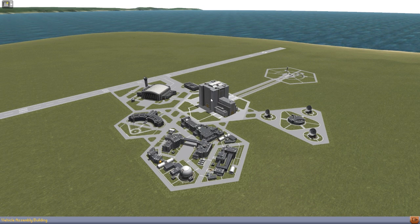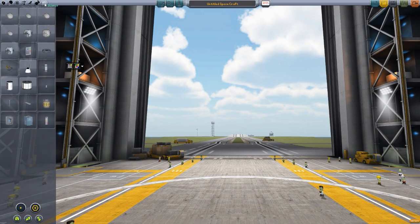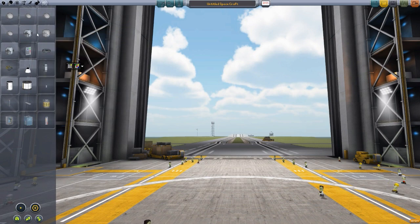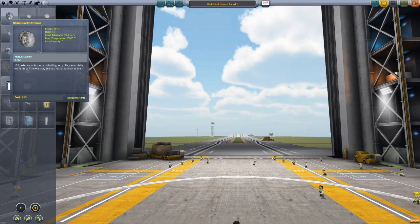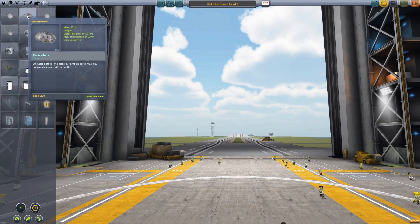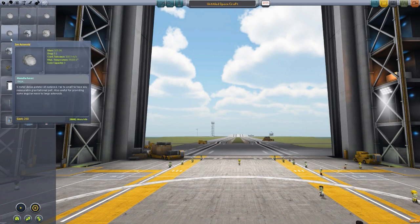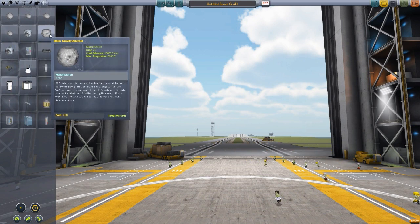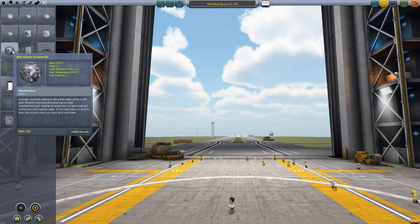Now, not like the various planet factory things — they're actually parts that you find under Science. We get these seven asteroids: a 100 meter gravity asteroid, a 20 meter asteroid, a 200 gravity potato asteroid, a 5 meter asteroid, a 15 meter ice asteroid, a 300 meter gravity asteroid, and finally a 60 meter gravity asteroid.